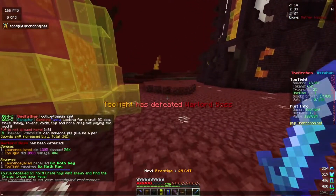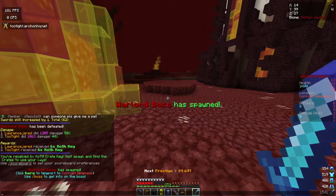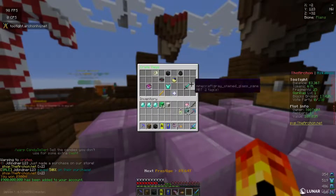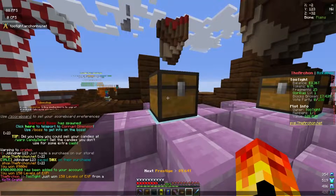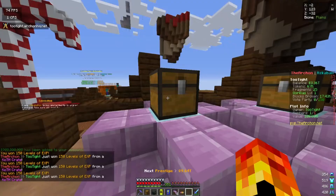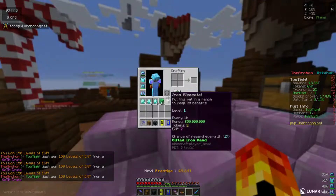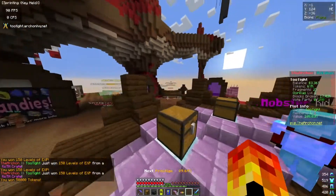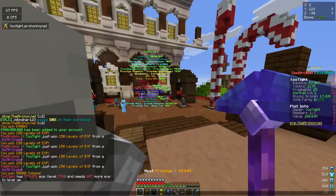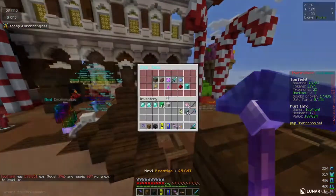I defeated the warlord boss! I did 1,063 damage — not bad. I got six cod keys so I'm heading to slash orb crates to open all of them. Pressing Escape skips the animation so we can speed run through it. 150 levels of XP — another 150, another 150. Then 50K tokens. That's a lot of XP. Now I'm at 570K XP, so I need to fight this boss a couple more times to have enough XP to use the dull augmented fragment.